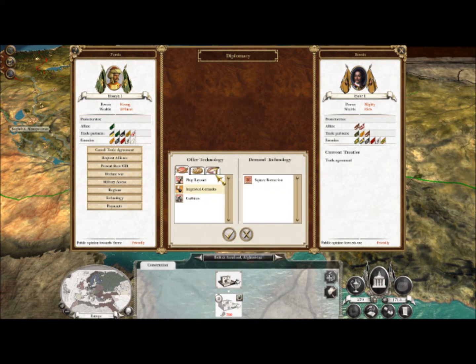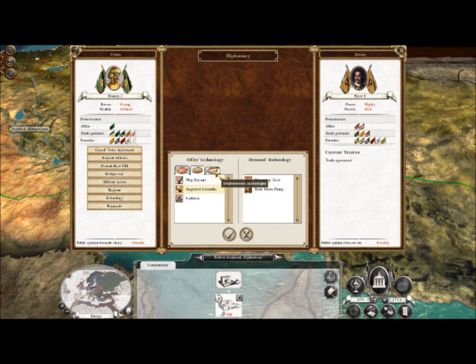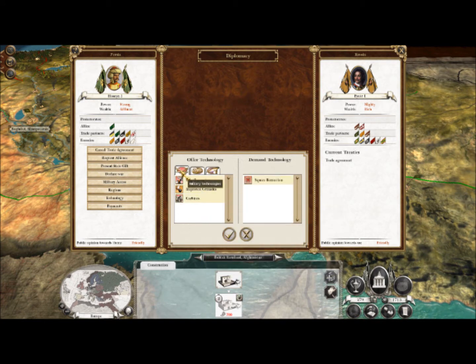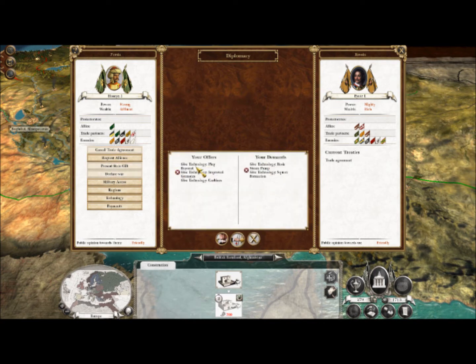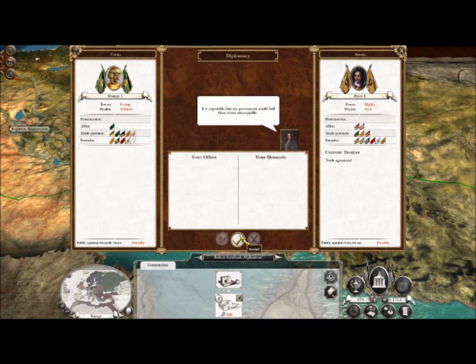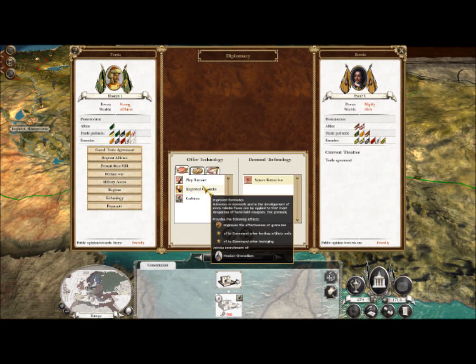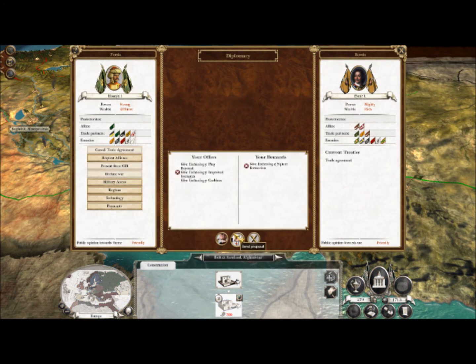Perhaps they want square formation — that could be useful. I'm gonna give them those three technologies because I guess these two are more worth it. So we give them plug bayonets, proof grenades, and carbines for basic steam pump and square formation. Nope, they won't accept that — then I'm gonna just try to give it all for square formation.